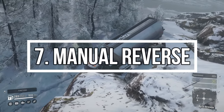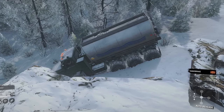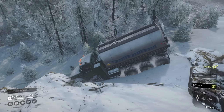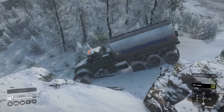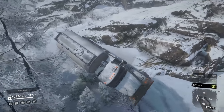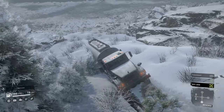Reverse with diff lock on: if the conventional way of reversing doesn't help you get through an obstacle, here's a solution. Vehicles without the diff lock always-on feature switch the diff lock off when you start reversing. This requires going into reverse mode manually and engaging the diff lock that way. That will give you way more traction in reverse and will most likely help you get through any obstacle you're facing.